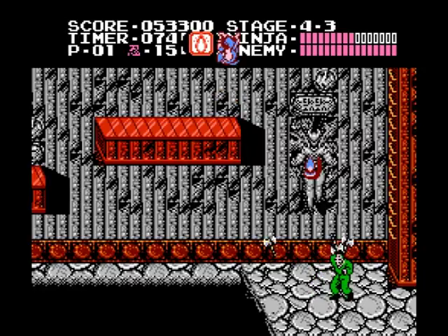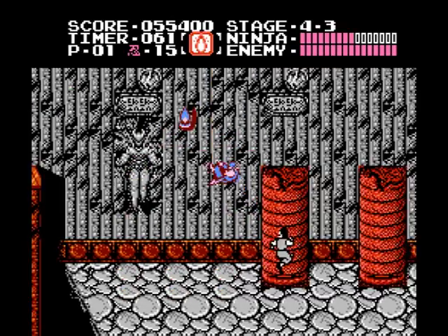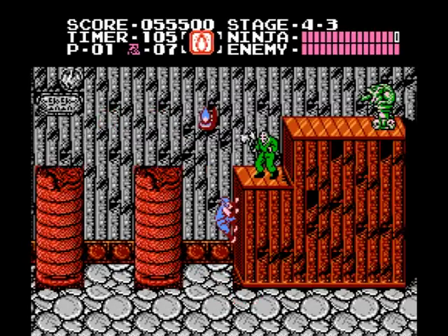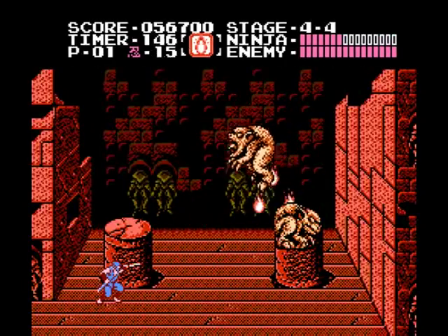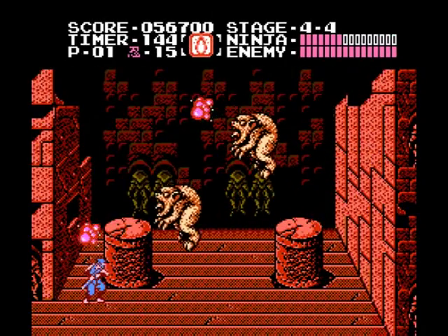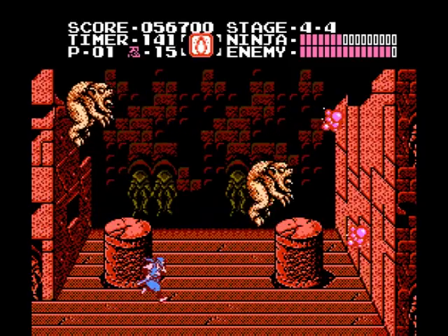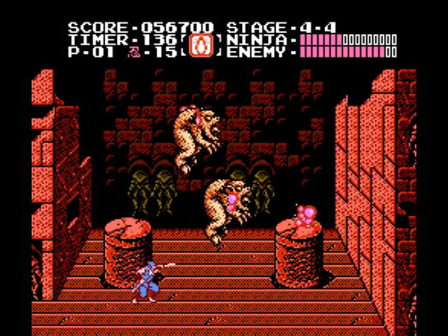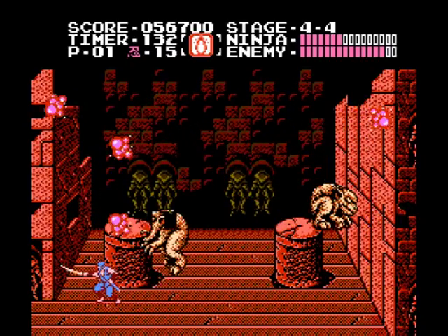A Jason Voorhees-looking enemy is guarding this ladder. Slip between his axe attacks, kill him, and climb. Kill some more familiar enemies, and if you want a windmill star, trek back a bit and grab it. Soon after is the boss — the keymaster and the gatekeeper. They hop around and spit balls of gas. Only one of them actually takes damage; the other, while still able to hurt you, won't be affected by your attacks, although you can give it enough shots to take it off the screen.